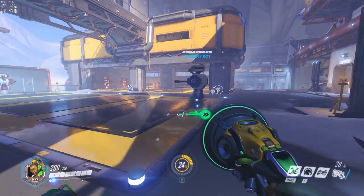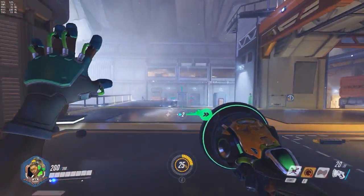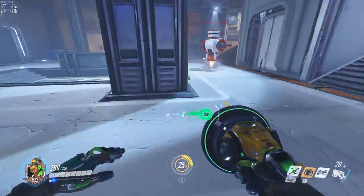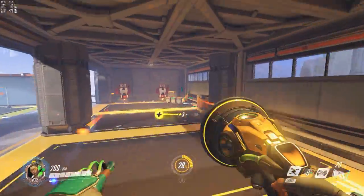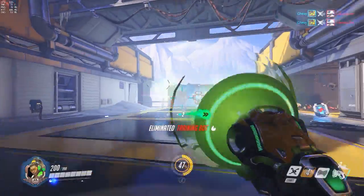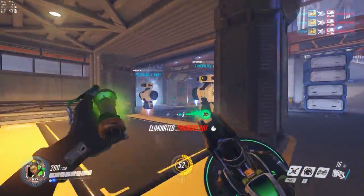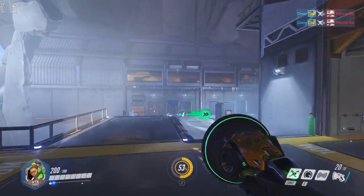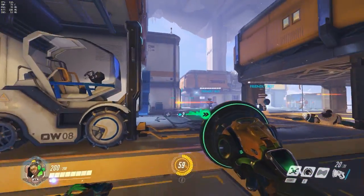E boosts your heal or your speed boost. Look how fast I am — now look how fast I am with the boost. This is really good when your teammates are really low and you need to heal them a lot, or at the start of the match when you need to get to a place quickly — you can just speed boost all your teammates to the action.